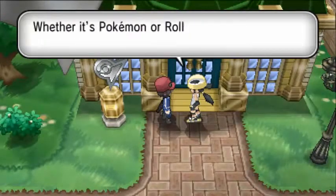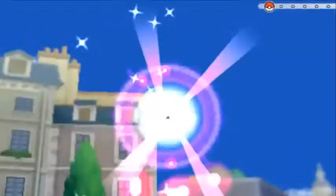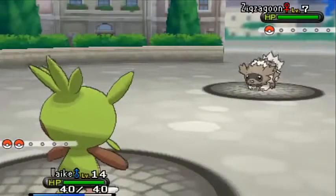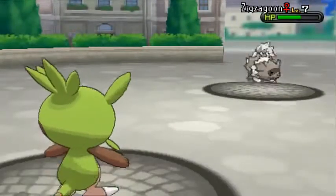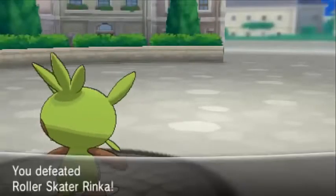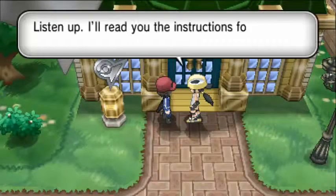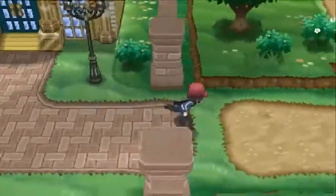Let's talk to this girl — she'll give us Roller Skates after we beat her. My Chespin is at level 14 and she only has a Zigzagoon, so we won't have any trouble. The background looks really awesome. Let's use Rollout — its power increases each consecutive use and can hit up to five times. There we go, we took out the Zigzagoon. Now we have the Roller Skates. There's no bicycle in this game but I prefer Roller Skates anyway — you don't have to take them on and off, they're permanent.